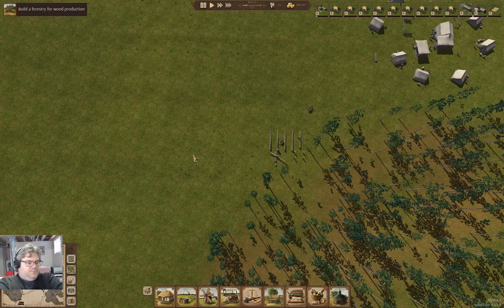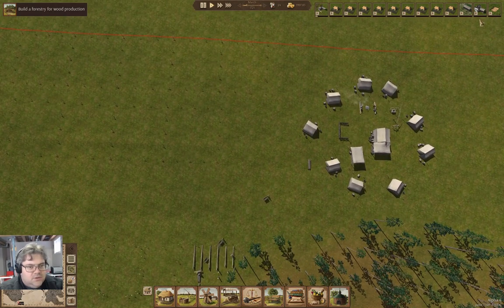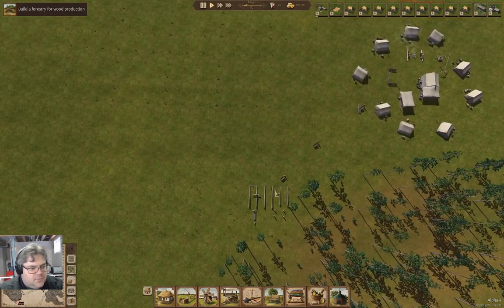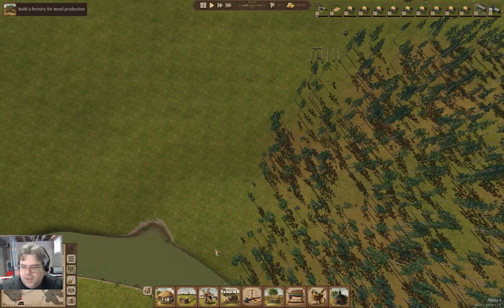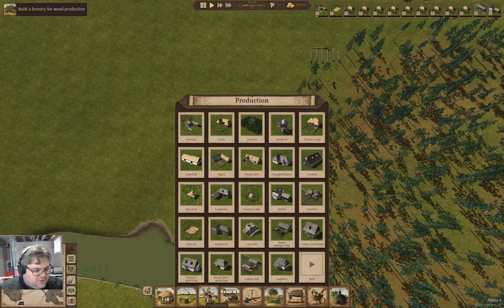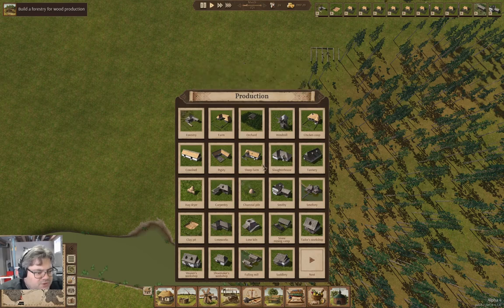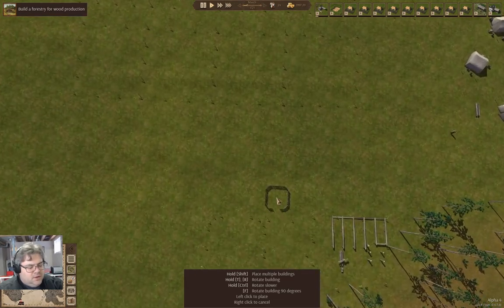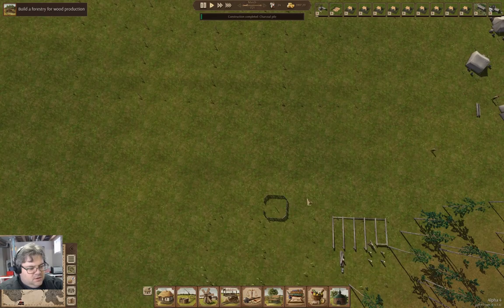We can fill in the clay pit right here. So we need the clay pit and we'll move it up here. So far so good. Now what else? We'll probably need a well. We're going to need a whole bunch of stuff, but not just yet. We will need a charcoal pile relatively early on, which we can stick right here.